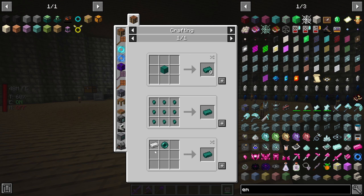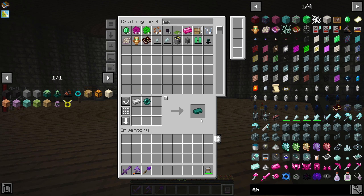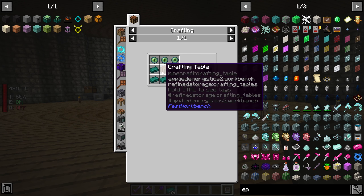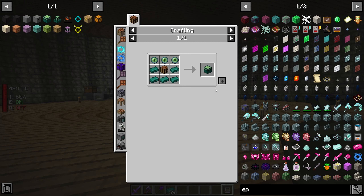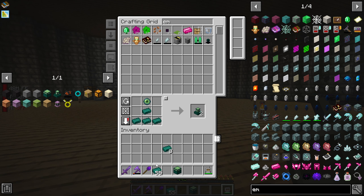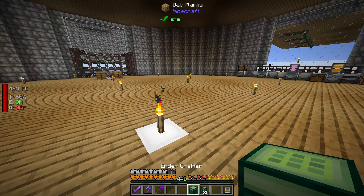These are going to require ender ingots, which is iron and ender pearls. At the moment I have about 72 iron so I'm only going to be able to make a bit of this - I'll just turn all the iron into it for now. The ender crafter is made like this. The more ender alternators you put around it the faster it will go, so I'm just going to make a few of these now.